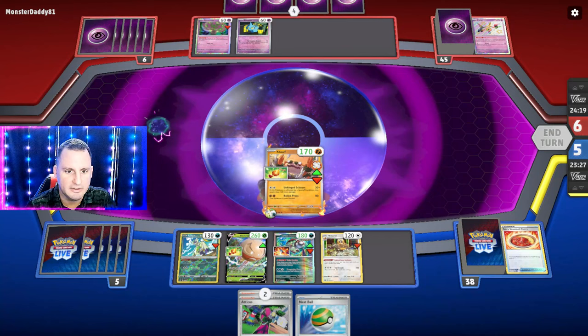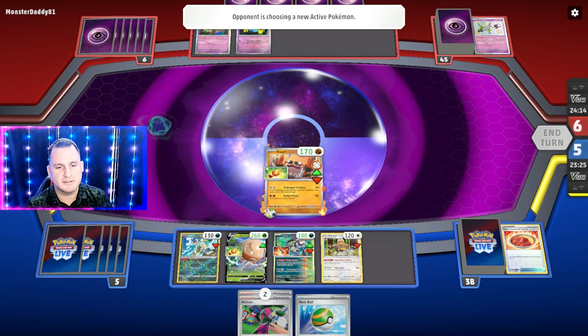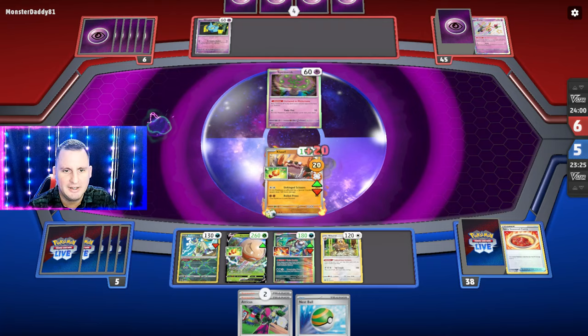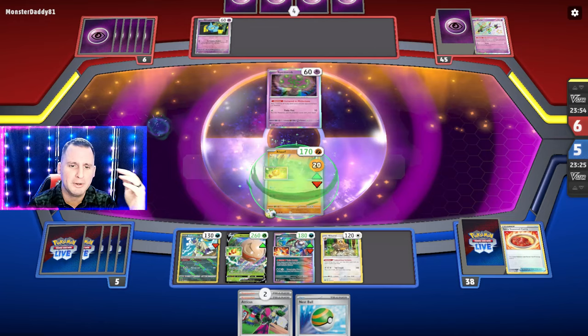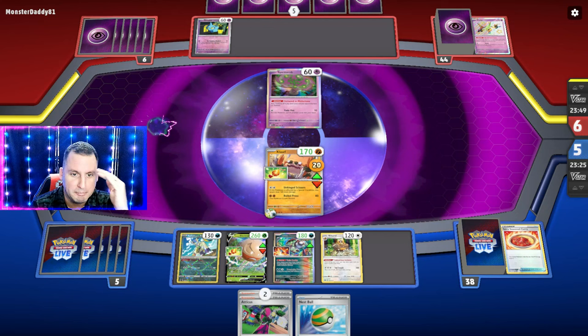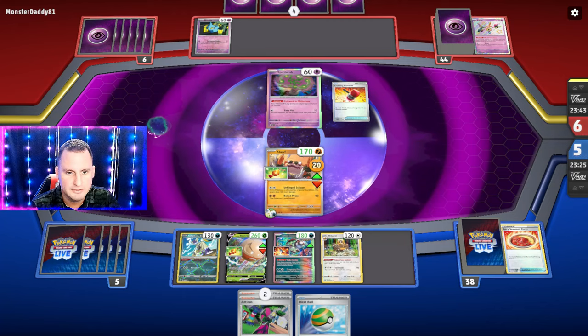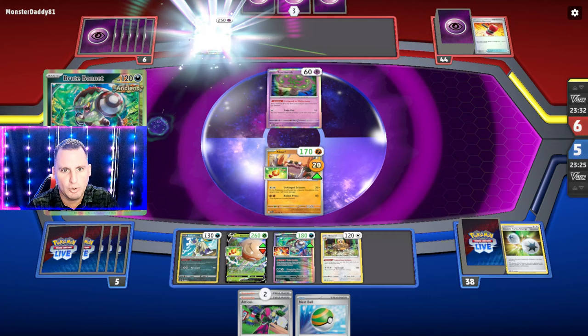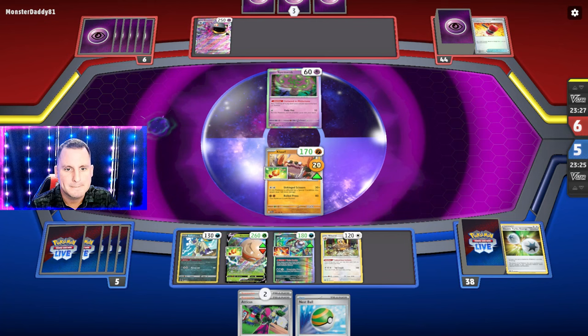I think our Escape Rope is prized — that would have also gotten rid of it, although I wouldn't have been able to come back because I didn't have a switch. They're going to Spirit Tomb and we're going to take some damage. We're still burned — we don't want heads in this case, we wanted tails. As long as they don't come up with a Klefki, we can Brute Bonnet — they're going to Crushing Hammer though. We can see their game plan.